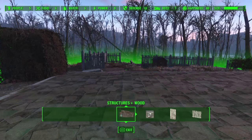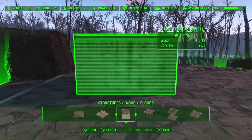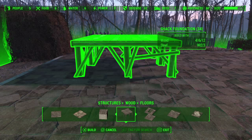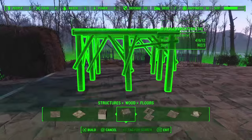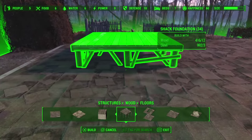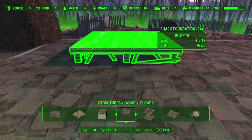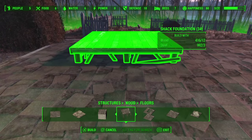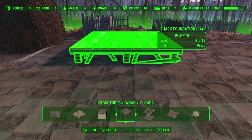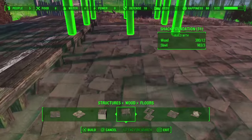So like most things we're going to start from the ground up. If you don't know already, if you want to get a level building area, a great way to do that is with the wood floors — the shack foundations. There's a concrete one and also a wood one. They will go down into the ground a little ways and come up a little ways. You can stack them if you want. I'm going to build mine essentially three sections deep, and we'll build a three-by-three base to get us started.